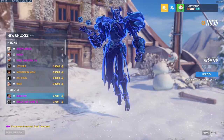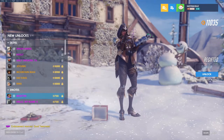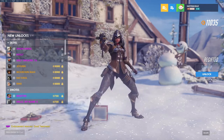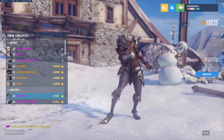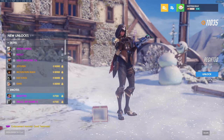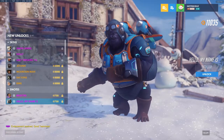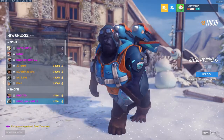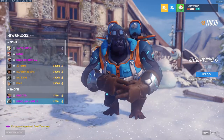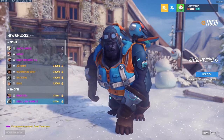Emotes: we have Regifted for Sombra — she just murdered a toy robot, which is a little bizarre. And we have Hello My Name Is for Winston. Winston's sign language is basically him Primal Raging.